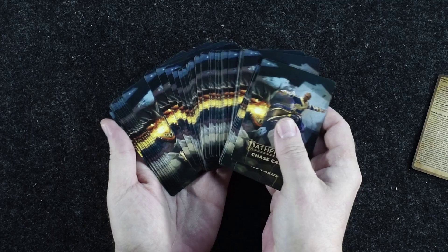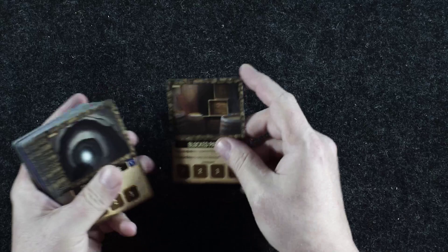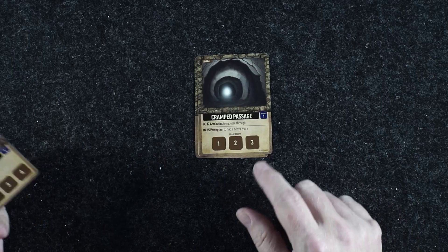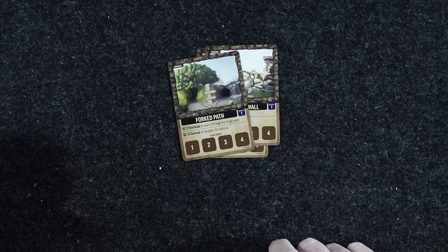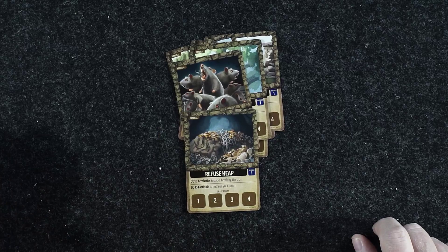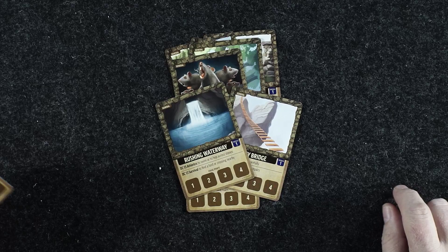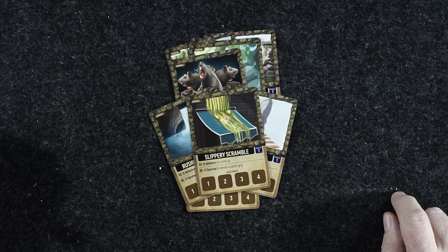Let's flip through real quick. So we've got: blocked path, cramped passage, crumbling wall, forked path, guard animal — looks like a bear — hanging strands, a rat swarm, refuse heap, a rickety bridge, rushing waterway, slippery scramble, smoke cloud, a steep slope, a chasm. So these are all obstacles so far.